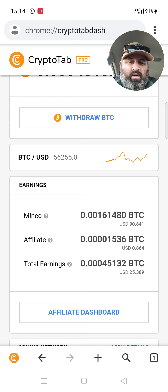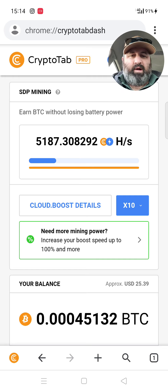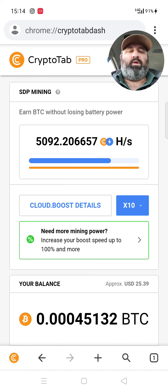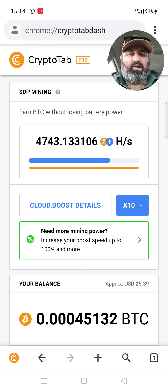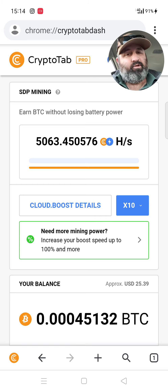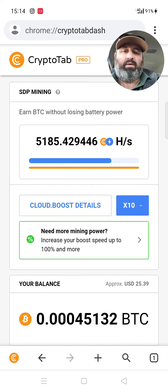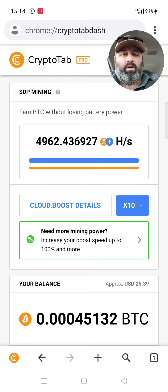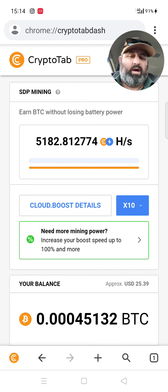Alright, so here's another CryptoTab Pro video. A few things to clear up: I am using the old version. That's when I signed up last year. A month or so ago they released a new version, and I guess I'm grandfathered into the old version. As you can see over here it says SDP mining. I don't know what the new version looks like because I haven't used it on any other phones — I have just the one account with unlimited devices.